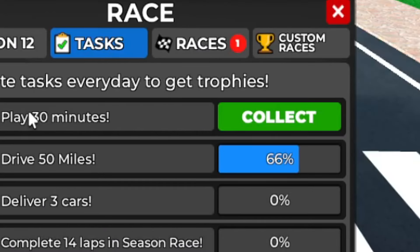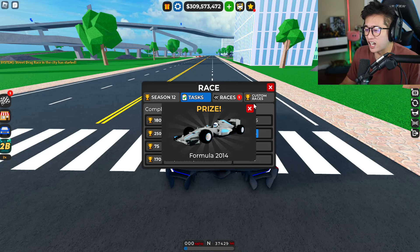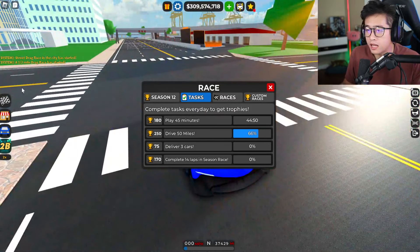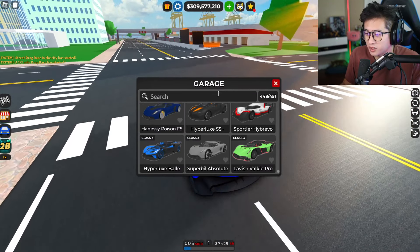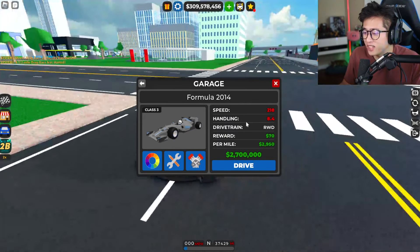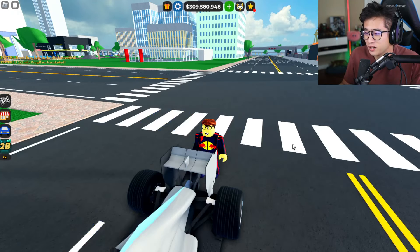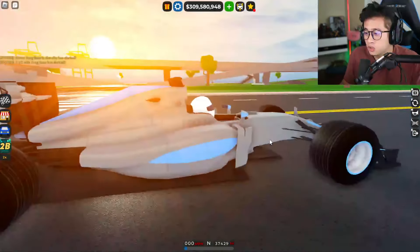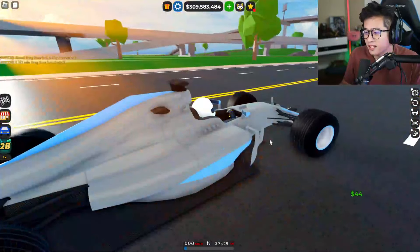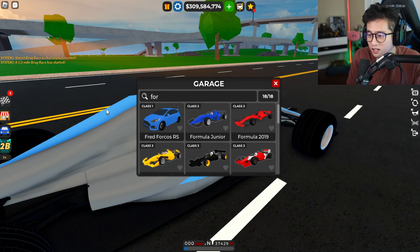Wait, do we just finish it? We just did! The Formula 2014 — whoa, we just unlocked it! I thought we had to do so much more. Let's pull it out — look at that, 218 miles an hour with 8.4 handling and it's rear-wheel drive. This is stock. Oh my gosh, this is nice!